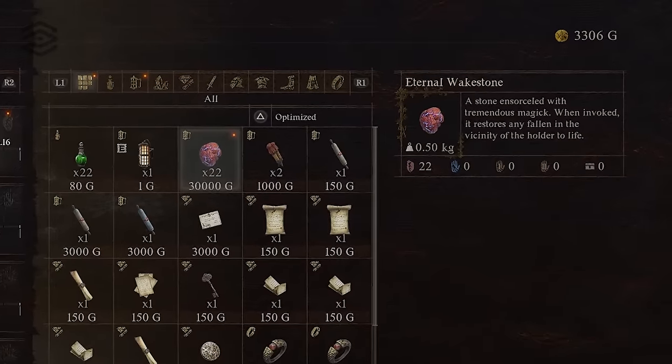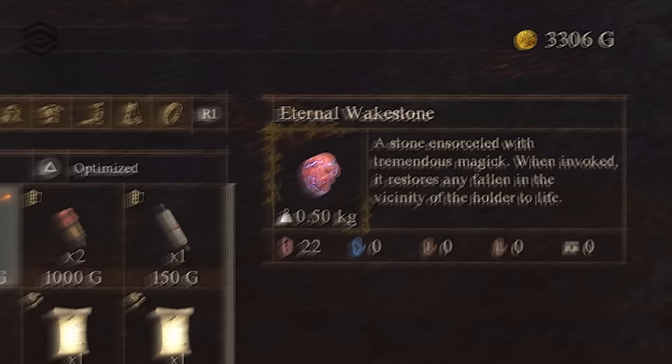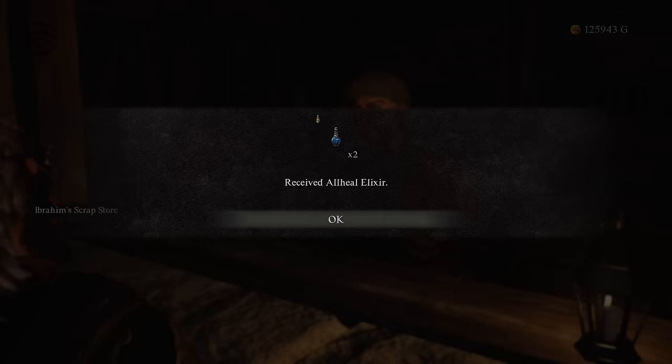I have 22 eternal — and I mean eternal — wake stones. This is not a bug and I did not use any exploits, but I found a really cool way to make them and many other items in Dragon's Dogma 2.